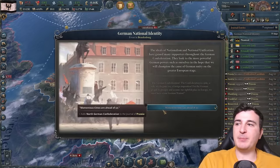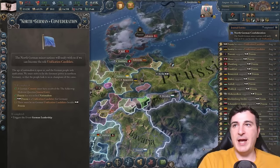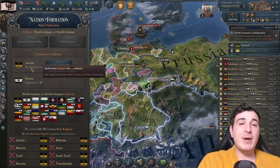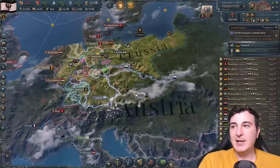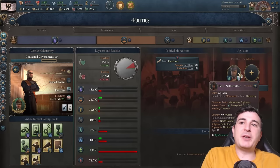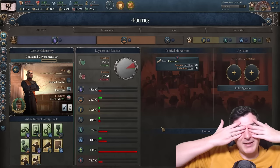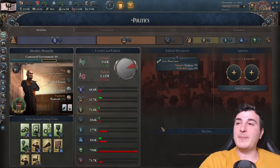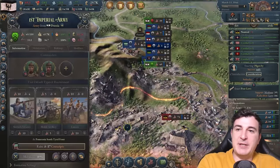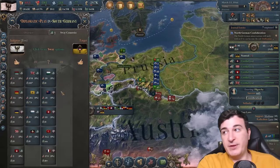German national identity has been completed — that means we have the journal here done. In order to complete this we need to make sure nobody else is a unification candidate, which means we gotta fight the Austrians. Look at that though — 17 nations are supporting us now, and nobody's supporting the Austrians. I'm not sure if I'll be able to take them on now though because they have triple my army size. I've mobilized my entire country and gotten the highest amount of conscripts I can get — 52. With the funkso brother, we can call in the ally of Russia because we gave them obligations.